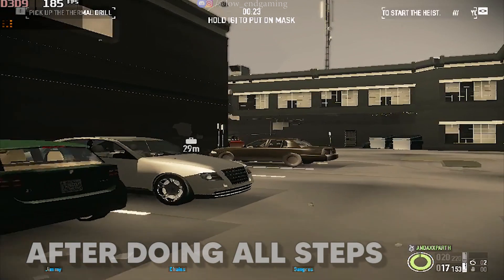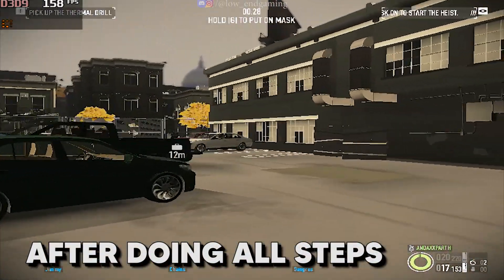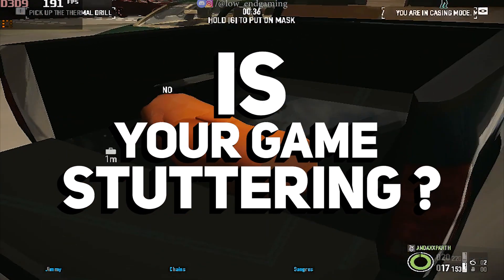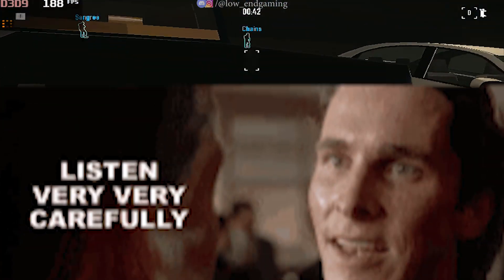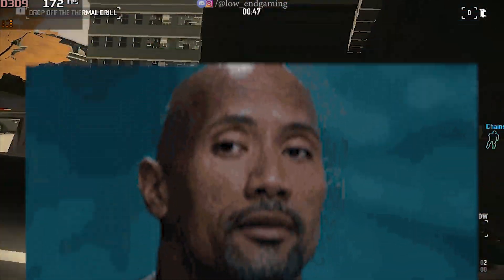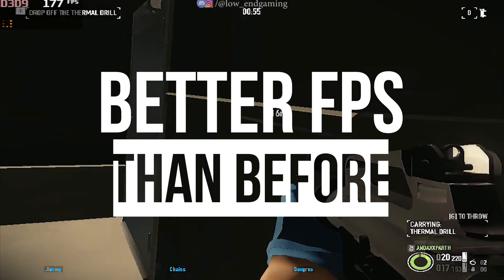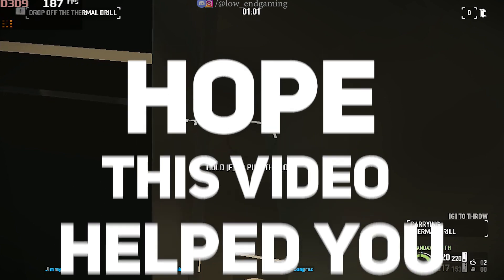So guys, this is how the game works on my PC after doing all the settings as shown in the video. I am getting around 150 frames per second and it's very smooth to play. If your game is stuttering even after getting high FPS, just go to the game settings and cap the FPS to 60 or 30 — it will not stutter and will be smooth. I want to let you know that I'm not saying you will also get 150 frames per second like me. It depends on your PC how much FPS you will get. All I can guarantee is that you will get a better FPS than before after doing all the steps. Hope this video helped you and see you all in the next video. Bye.